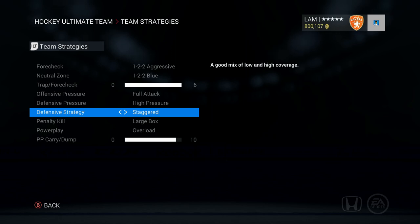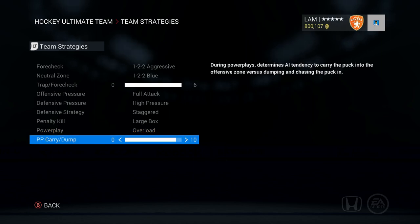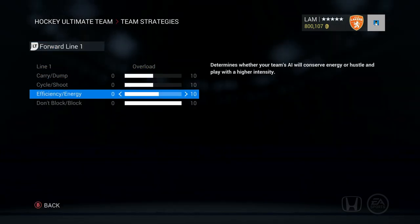Penalty kill is on large box. Power play carry and dump is maxed out. The reason is I saw a lot of opponents skating backwards with their defenders on two-on-two or two-on-three rushes, making cross-creasers impossible. With carry and dump near max, I skate down the wing, shoot the puck down low on the pads, and my right winger goes right to the net for the rebound. Having power play carry and dump at about max really helps that strategy.